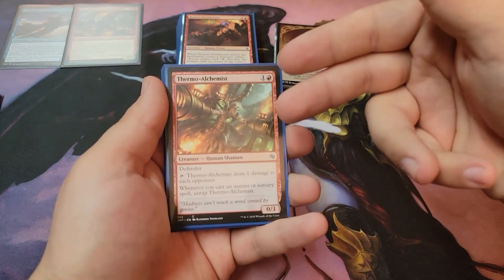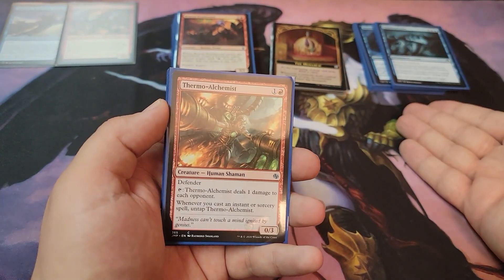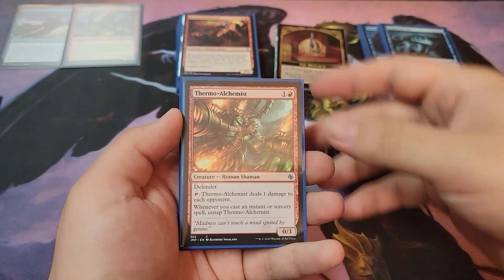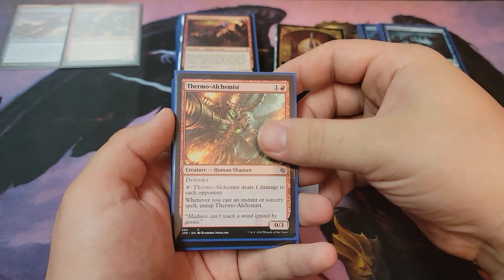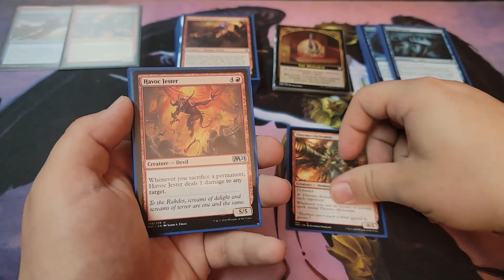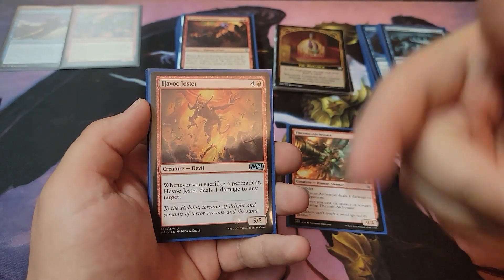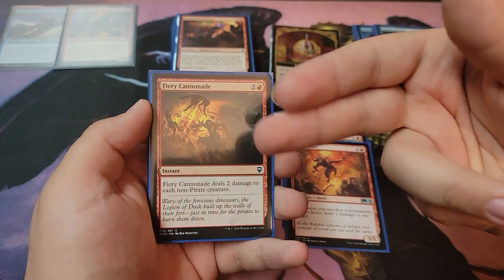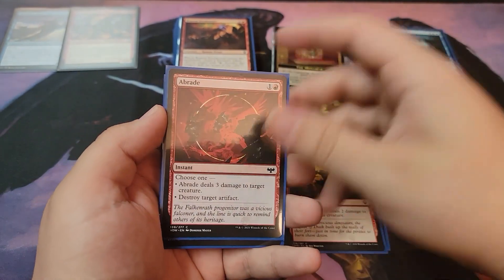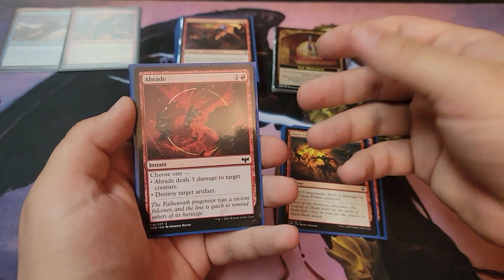Since it's a red deck, you have to play a few spells that just do some damage. There's a good chunk of board control spells. There's room for Thermal Alchemist — you don't always need to run him, but it's nice to just tap, untap, ping something to death. Havoc Jester: you're making a lot of treasure tokens, sacrificing a lot of treasure tokens — it's a permanent, so sacrificing, sacrificing, ping. It does damage to each non-pirate creature, so it's hitting almost everything on the board that's not yours.